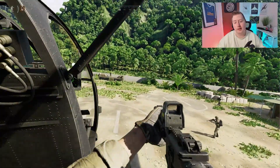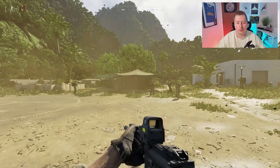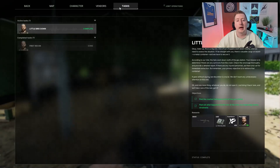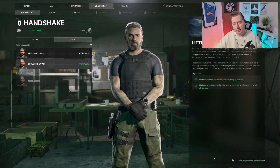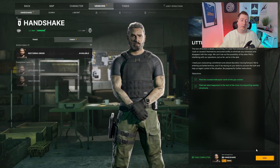Back at base camp, we have access to the vendor screen again. Little Bird Down — I still do this by the way: you might come in, hit your task screen and be like 'why can't I claim it?' You can't claim it from the task screen. You need to go to the vendor, go onto tasks on the vendor, and then hit complete.